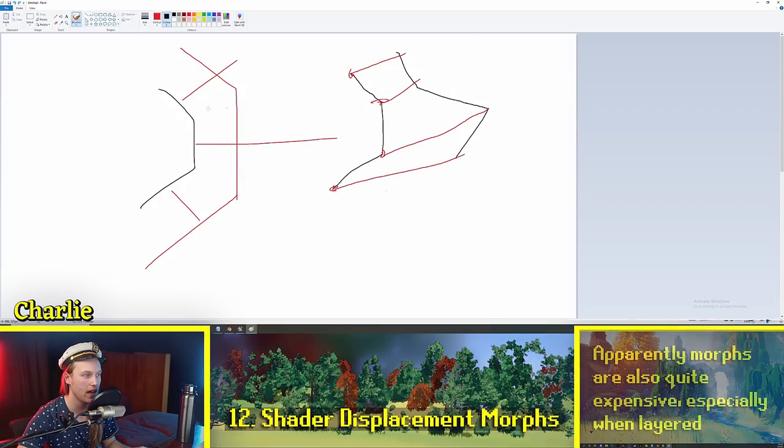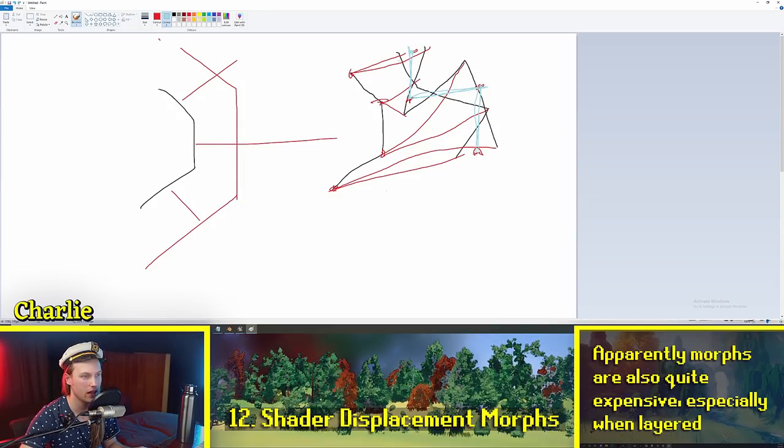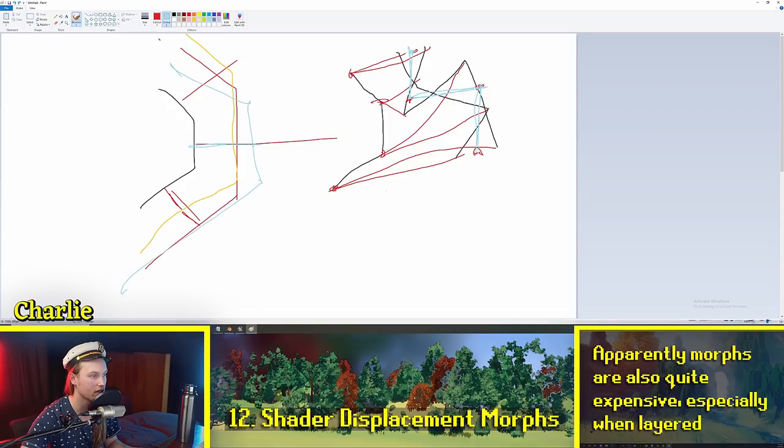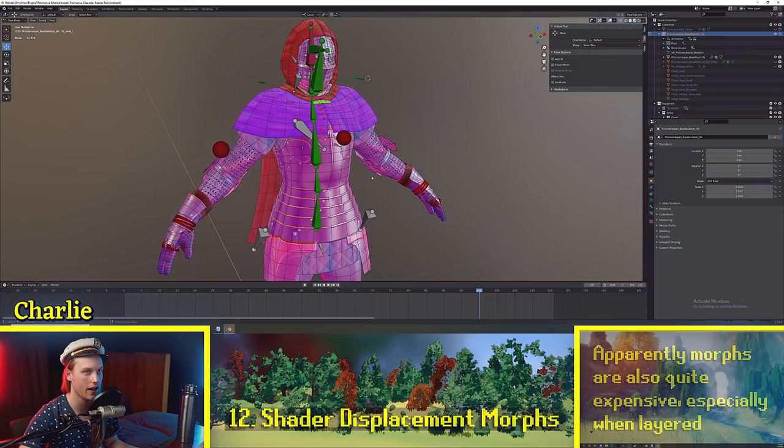With shape keys or morph targets, combining multiple overlapping morphs might produce a midpoint that looks nothing like either of the originals. By limiting ourselves to only inflating or deflating the mesh, adding a fatness morph and a masculine/feminine morph just adds the values together, giving a predictable final position. That made a bit of sense. We'll go into Blender and actually look at how we author this.